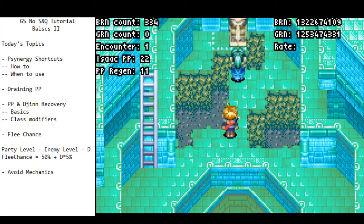This is a follow-up to the basics part 1 video on the Golden Sun no-save-em-quote tutorial. There are a few topics that were neglected to discuss that are probably pertinent, such as all of these things here. So we'll kick straight off into it — the first thing I want to discuss is Synergy Shortcut.